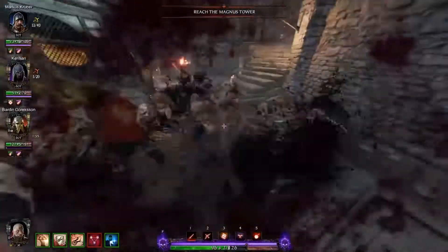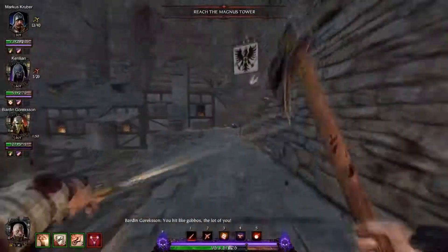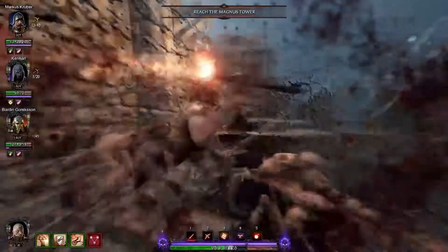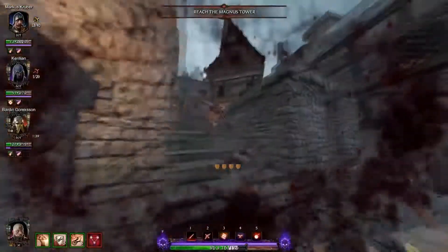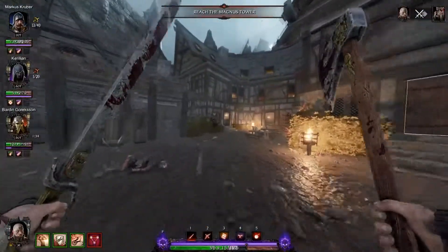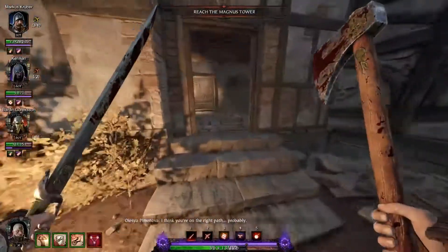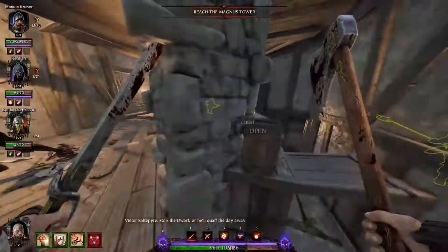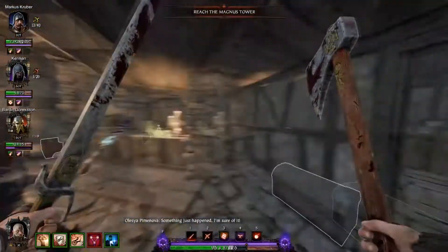That's all the tomes and grims. The final button is also up those stairs, so let's go and grab that now. Your final button is inside Oliver's Inn, just behind this barrel here. You can go through either of the doors, it's fine.